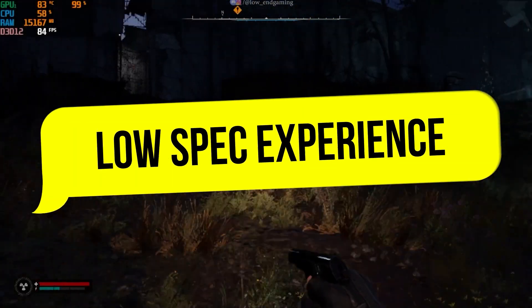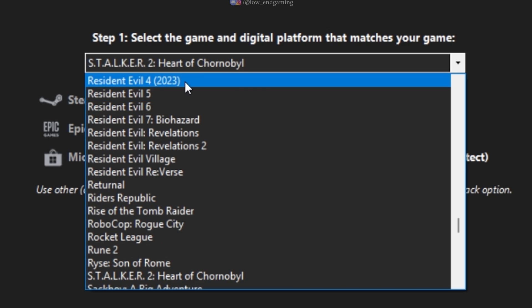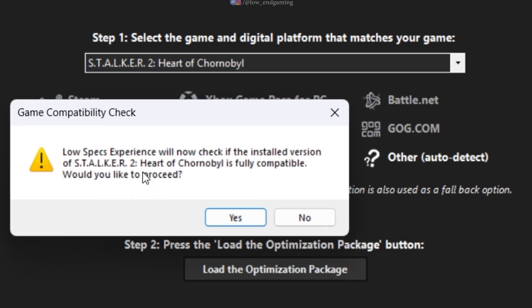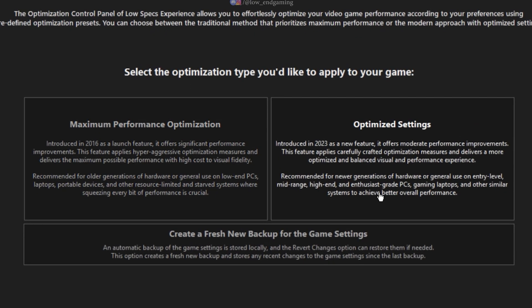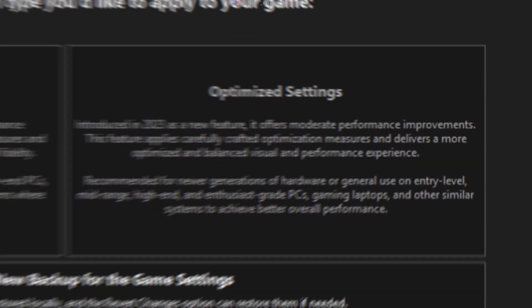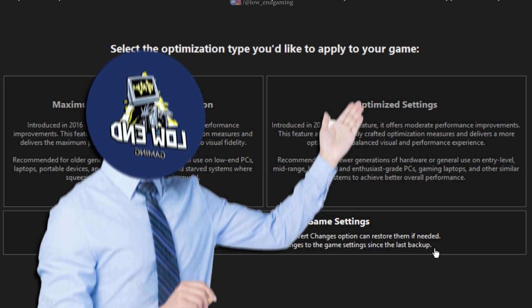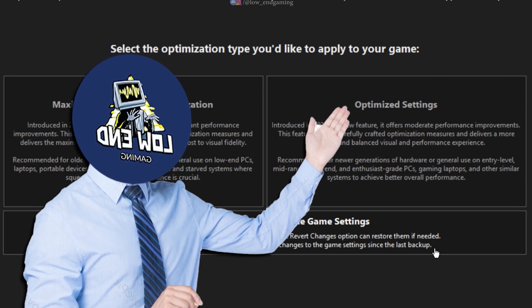Go to the description and install the Low Spec Experience app. Open it and click on Optimization Catalog. In the search box, find Stalker 2 and click on Load Optimization Pack. You will find two options: Maximum Performance Settings and Optimized Settings. If you have a very low-end PC, go with Maximum Performance Settings. If you have a decent PC, go with Optimized Settings.